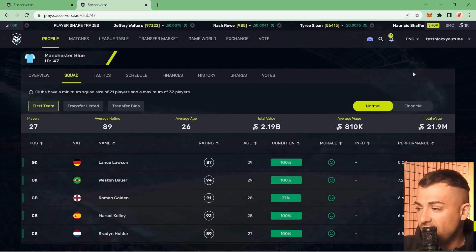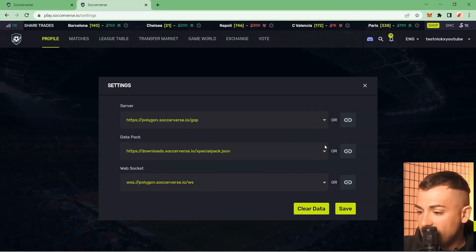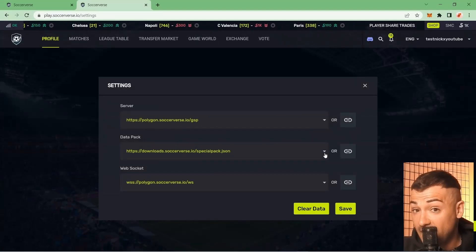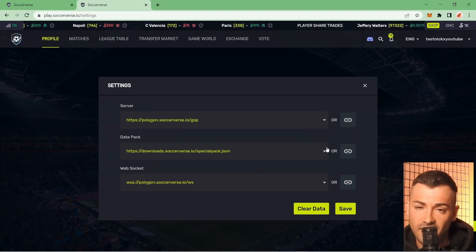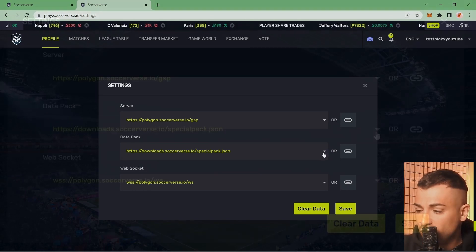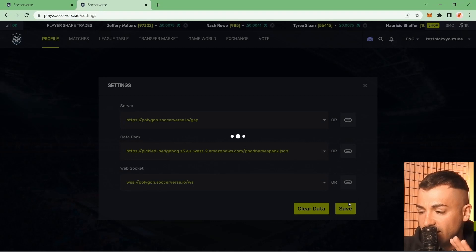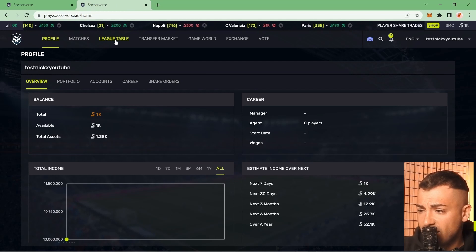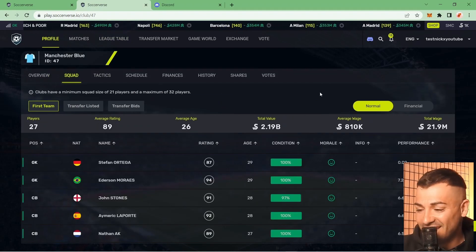To enable real names, go to Settings at the top, click Settings, and find Data Pack. The data pack is basically the translator — players, teams, and soccer clubs are all NFTs referenced by IDs, which get translated into fake or real names. In the drop-down menu, select the good name pack JSON that someone from the community uploaded, click Save, and wait for the data pack synchronization.